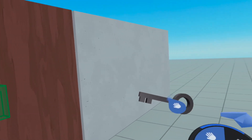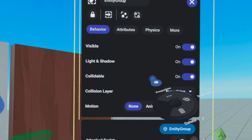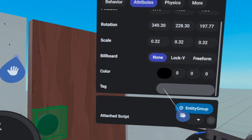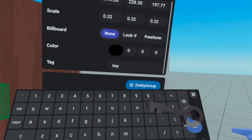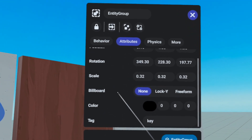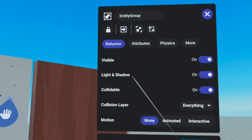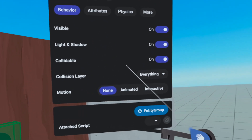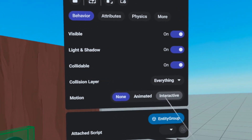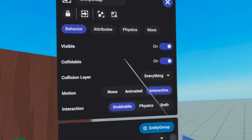Obviously that means we have to make sure that the key is tagged with the word 'key'. So let's go into the properties of the key. Here under attributes, scroll down — you see where it says tag? Make sure that you type in 'key' over here. And there is nothing else in my world right now that is tagged 'key' — only this key. Now before we forget, let's go to behavior and make sure that we can actually grab this key. Right now motion is set to none — let's change motion to interactive and grabable so that the player can grab this key.